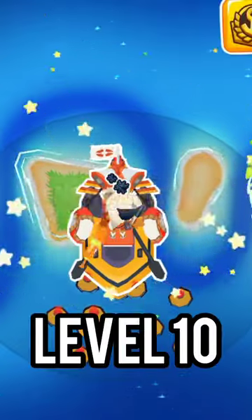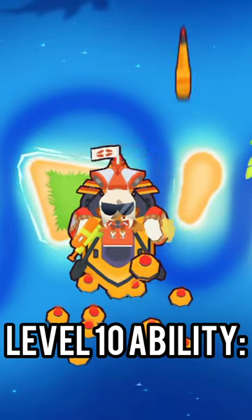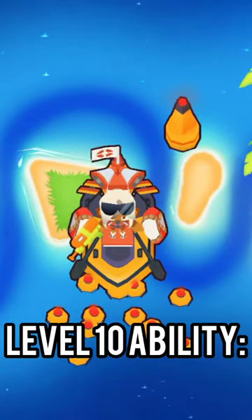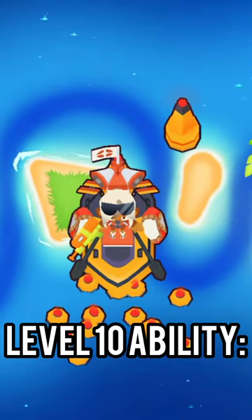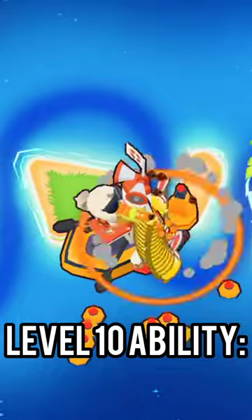Here is level 10 — look at this, very cool. I really like the design of this. Here's the level 10 ability, good ol' Bowie, and here's the demonstration of how it looks whenever it's attacking a Moab. As you can see, very cool.